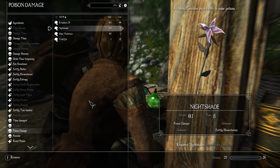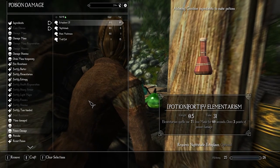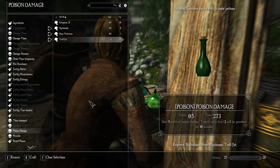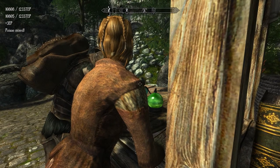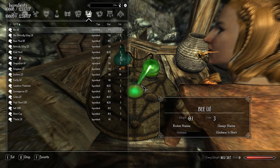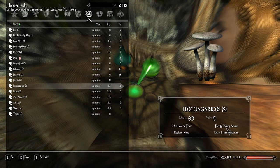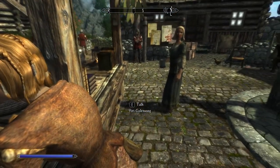At the alchemy station, I put in nightshade, ectoplasm, and stain mushroom. I also bought some items I don't know the effects of, so I eat them to learn — that's how the system works here. Eating reveals effects like fortify heavy armor and damage health. Damage health is essentially the same as poison as far as I understand.